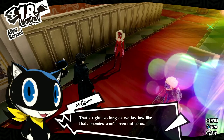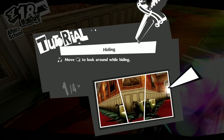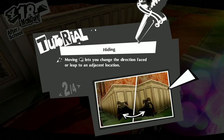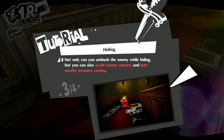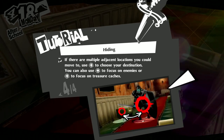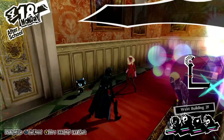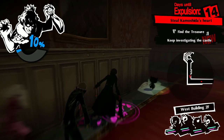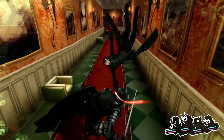As long as we lay low, enemies won't even notice us. Whenever we hide, we can take our time preparing for the next ambush. Move the right stick to look around while hiding. Not only can you ambush enemies while hiding, but you can also avoid enemy contact and loot nearby treasure caches. Use the d-pad to choose your destination, d-pad up to focus on enemies, d-pad down to focus on treasure caches. If you use your third eye with LT, you can find these hiding spots — even your partners will highlight them.